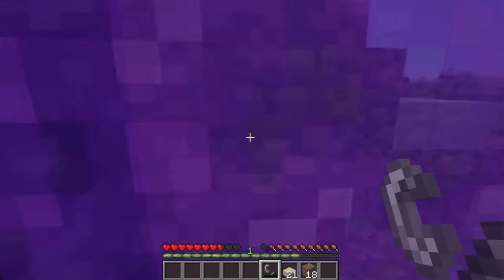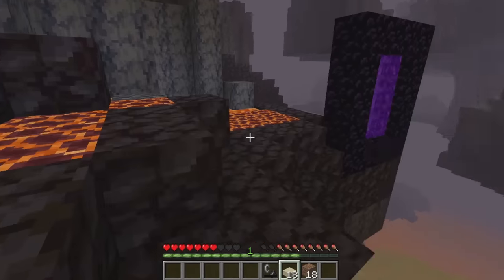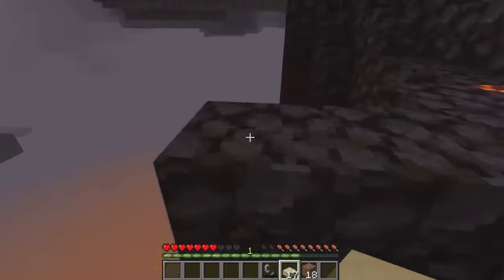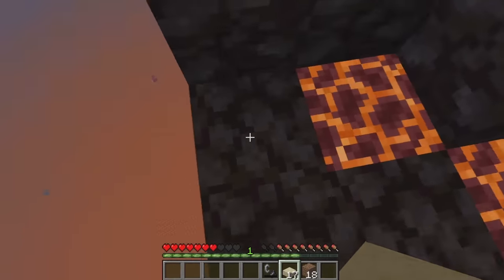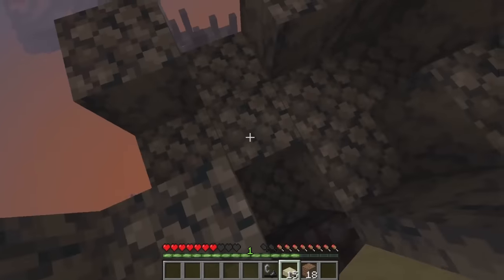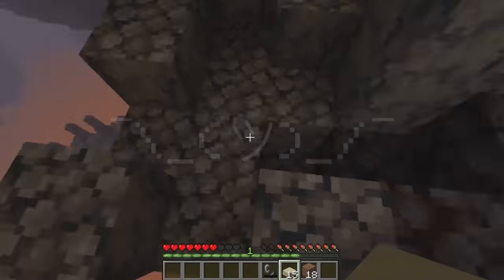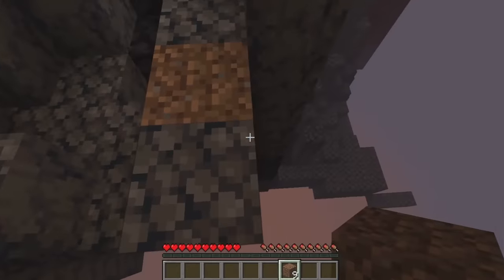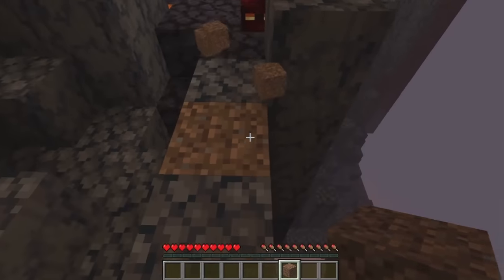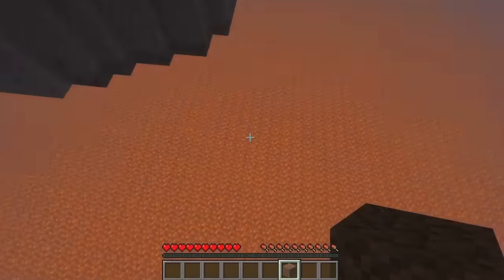Now it was time for the nether, and holy shit did I spawn in a terrible spot. This challenge was done right before the biome update for the nether, so I had absolutely no experience with it. I actually haven't played Minecraft since the Wither update and have never actually beaten the ender dragon. Because I was in the air, I was forced to make my own path, which without the sneak button was extremely dangerous.